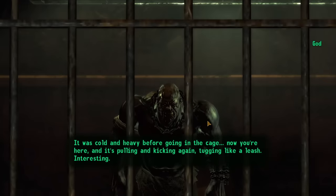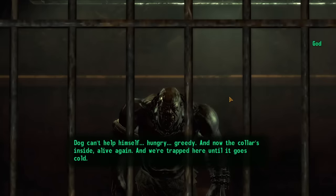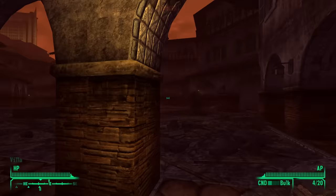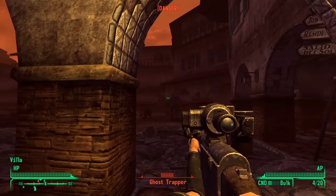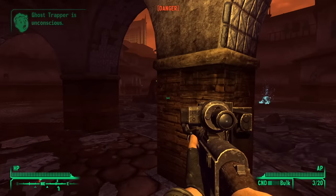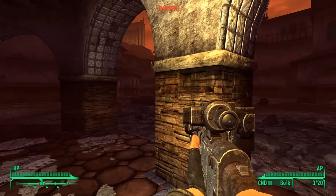That dog has a lot to say. After about 15 minutes of back and forth, I convinced God to come along with me on my stupid adventures in hopefully not dying, and was off to find Dean Domino. The trick to dealing with the ghost people is to, if possible, sit back and let a companion like God Dog deal with them.